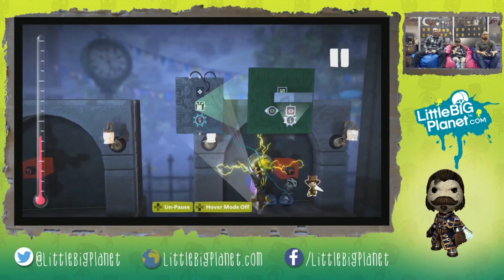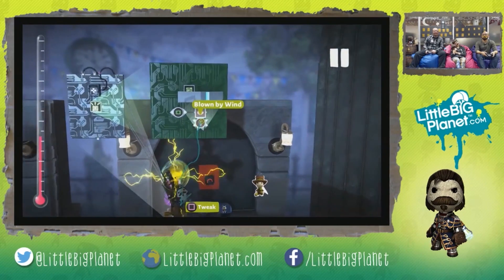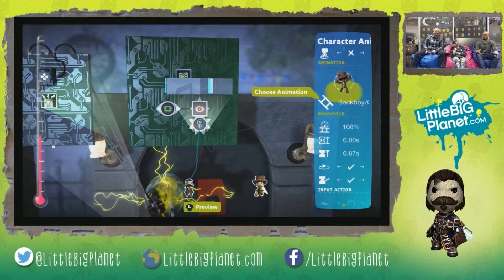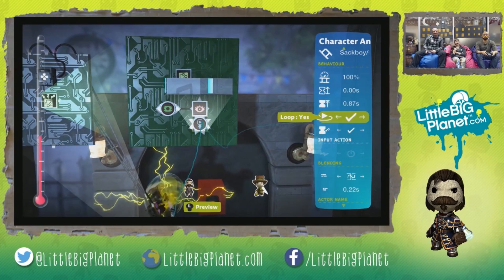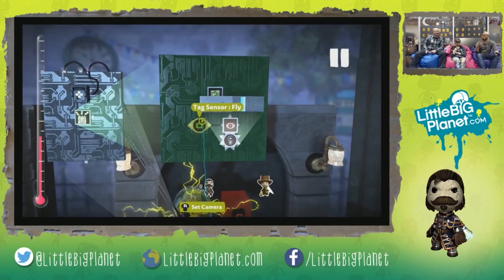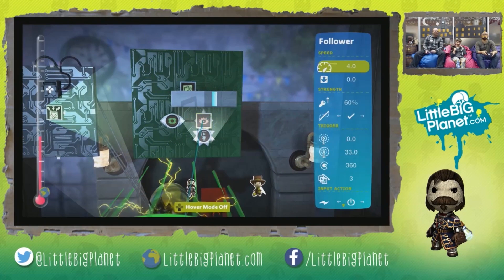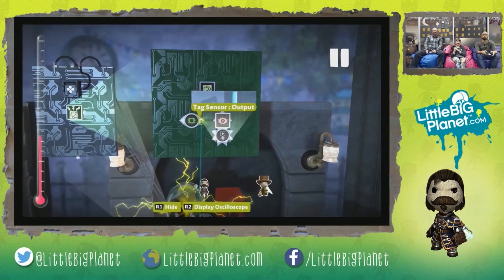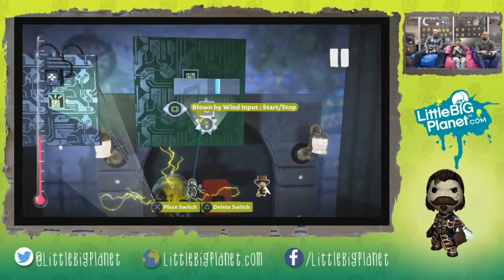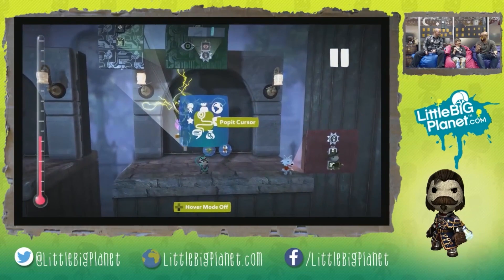We're going to go ahead and place that character animation here. That should override 'blown by wind' right there. Make sure we have it looping so that it's always on every time we activate it. This particular sensor right here is sensing whenever we're flying. Aside from activating the follower, we'll go ahead and connect it to our blown-by-wind character animation tweaker.